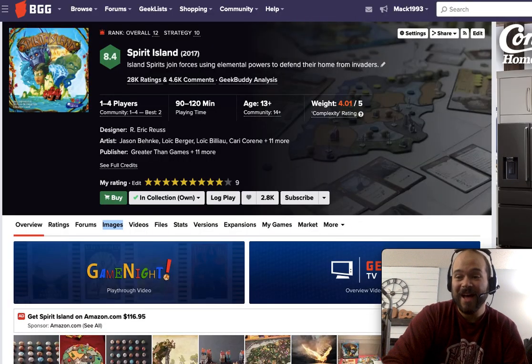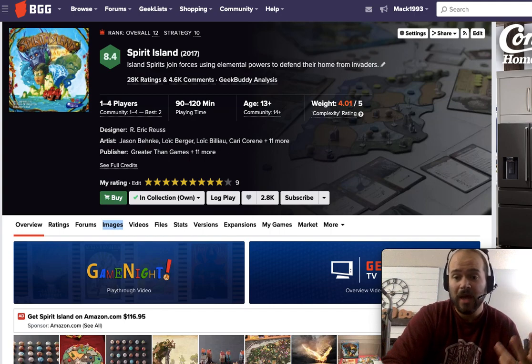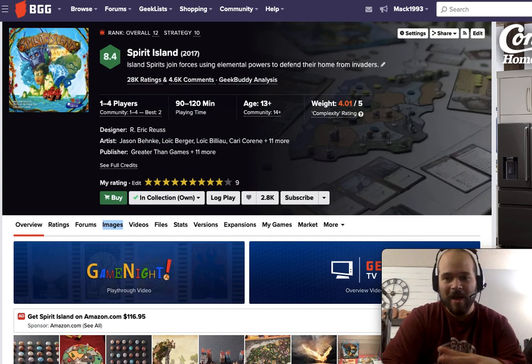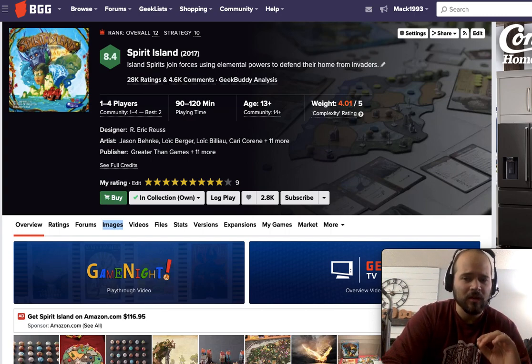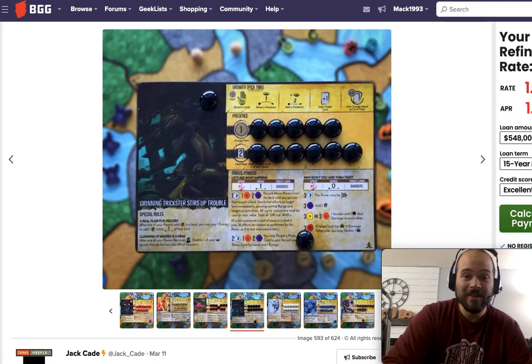My number four is Spirit Island — a fantastic cooperative game where you play as spirits protecting the Dahan of the island from settlers coming in and trying to blight the land. You play as giant spirits wielding insane powers. My favorite part are the powers themselves: slow powers, which are insanely good but require waiting through the entire enemy phase before you can use them, requiring a lot of planning; and fast powers, which you can use right away and help mitigate potential disasters and plan for future slow powers. The power cards are very thematic and when you take power cards you get to draft them.